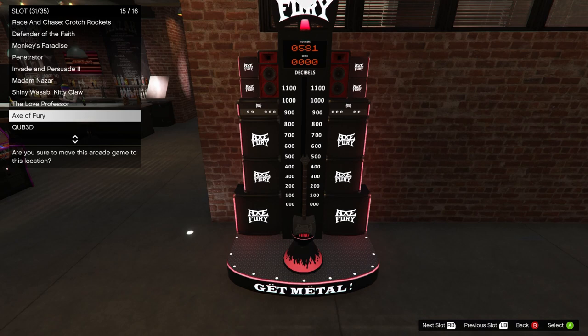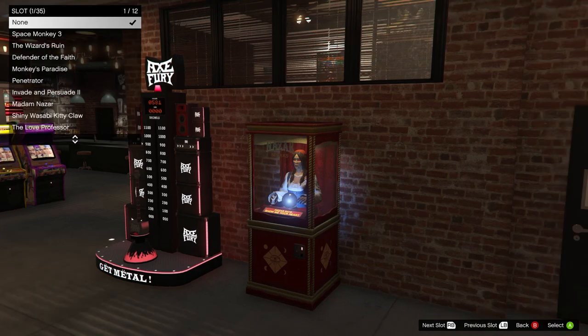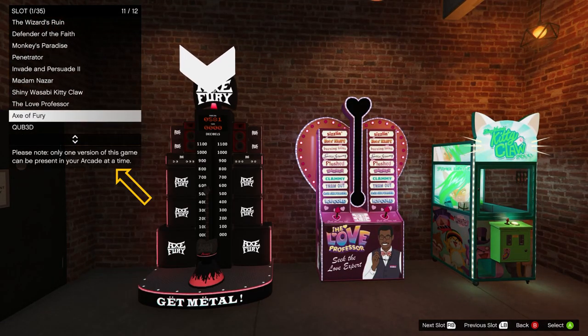But yet the novelty Madame Nazar is smaller, and it'll fit in any single slot. So as you can see, once you own a game, you can place it multiple times in your arcade — except for these few novelty games that can only exist in your arcade one at a time. For example, I can only move Acts of Fury; I can't place a second one.